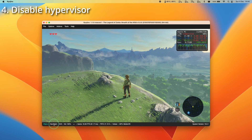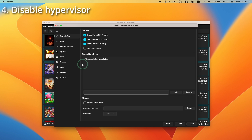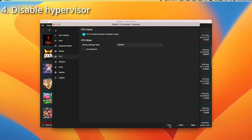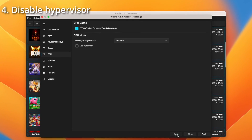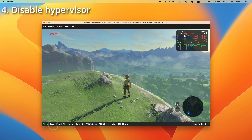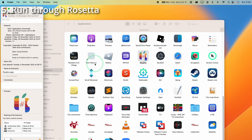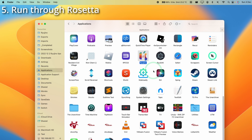About 80% of games seem to work fine on Ryujinx on a Mac. However, for situations where you can't launch a game, it might help to change a couple of settings. For example, disabling the hypervisor allows a game like Zelda: Breath of the Wild to boot, although performance isn't great at the moment. Another setting you can tweak is launching the game as an Intel application — control-click on Ryujinx, check 'Open with Rosetta,' and some games will launch that otherwise wouldn't.